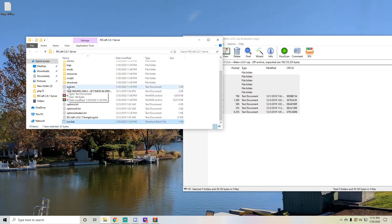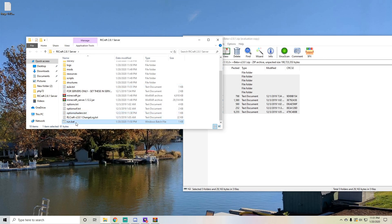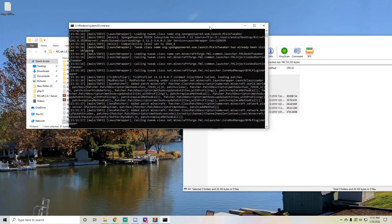So just go and click on EULA.txt and type in true, and save. And then run your server again, and now it should all run through smoothly. I will be back when it's all finished.